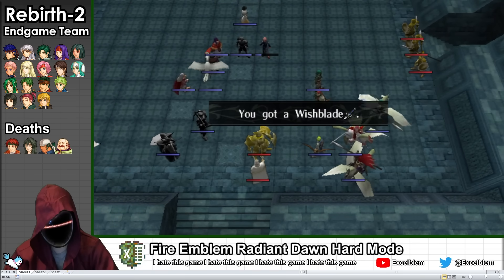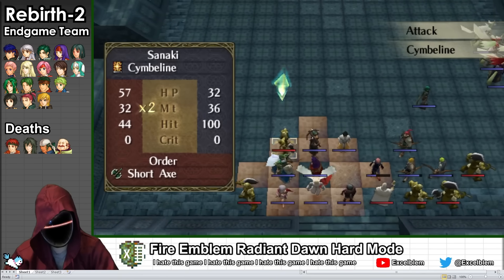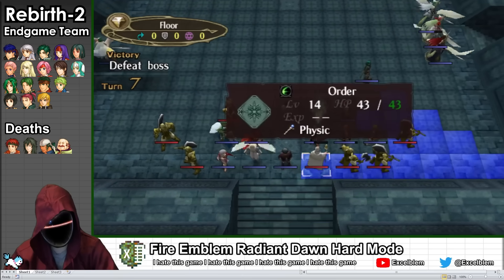Once Laveo dies, we get the Wishblade, but the map doesn't end. I continue sweeping up as many enemies as I can, but the reinforcements start getting a little hectic, so I decide to wrap things up.